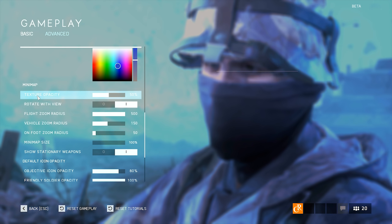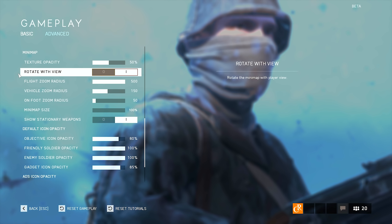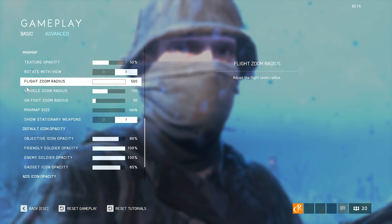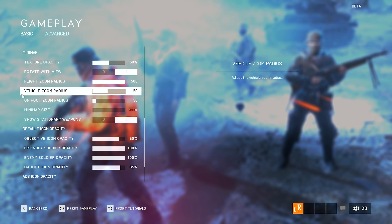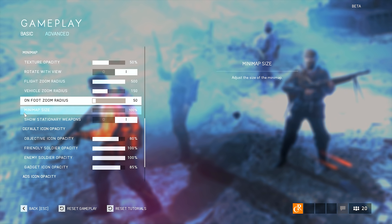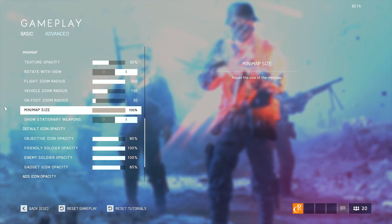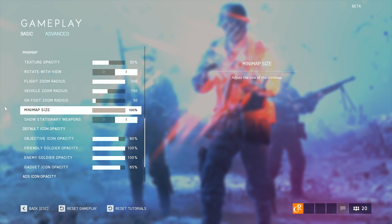As for the minimap settings, texture opacity is at 50%. Rotate with view is enabled — make sure this one is enabled, it's quite an important option. Flight zoom radius at 500, because I want to see a lot of things in the air and I don't necessarily need the minimap to be that precise. Vehicle zoom radius at 150. On foot zoom radius at 50 meters — that's the default setting and it's pretty good, so no need to change it. Minimap size, I use it at 100%, the default setting, but you're free to increase it however much you want.